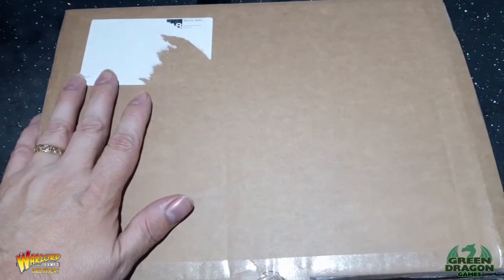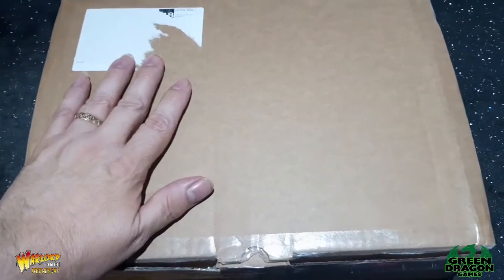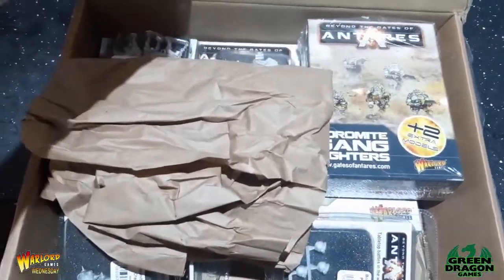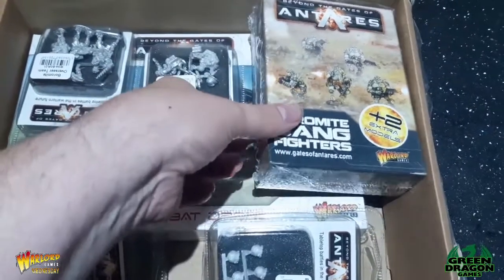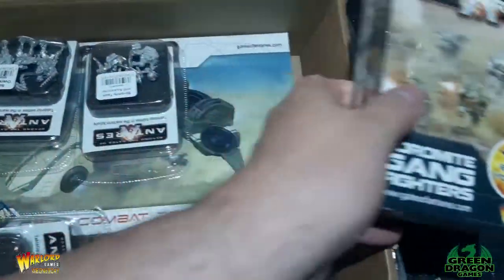My Antares supply box has dropped. This is the rest of the units to finish off my Boromites, so I'll quickly open it and show you what's inside. I've got another Boromite Gangfighters - it's the old one with two extra guys in it.